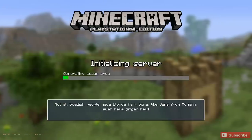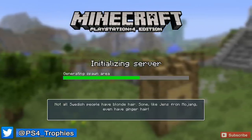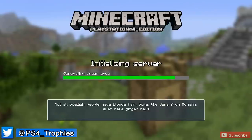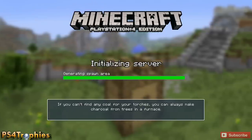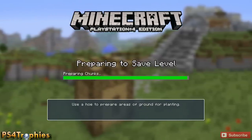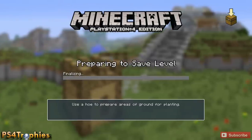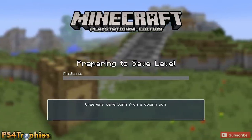Hey guys, Brian with PS4 Trophies, and I'm going to show you how to quickly get the Haggler trophy in Minecraft. This requires you to mine or purchase 30 emeralds. I'm loading up a tutorial world here — you can do this in a normal world if you want, but emeralds are extremely rare and hard to find.